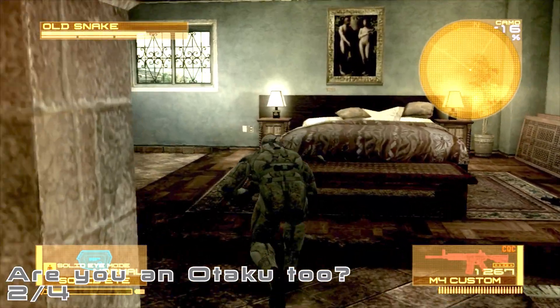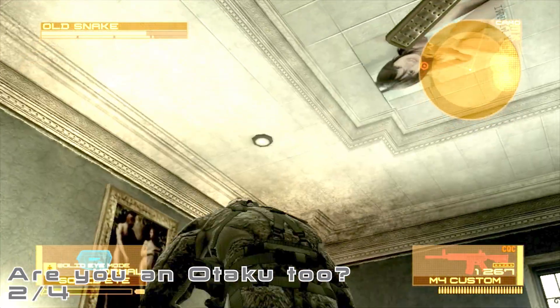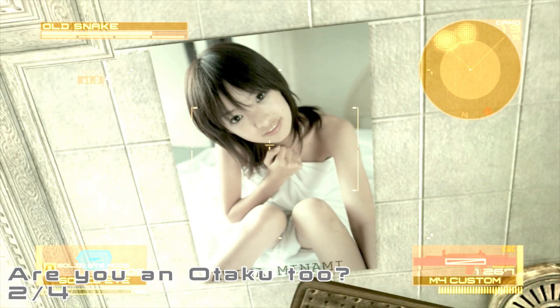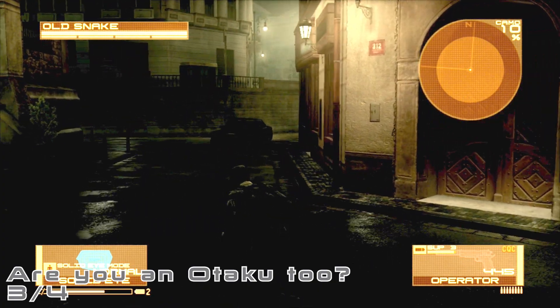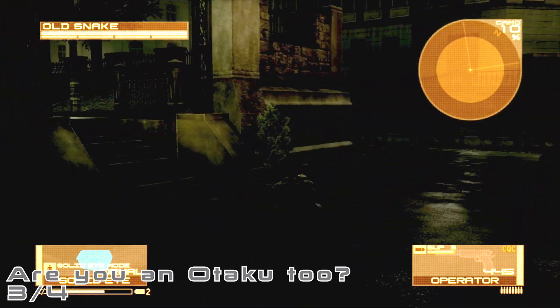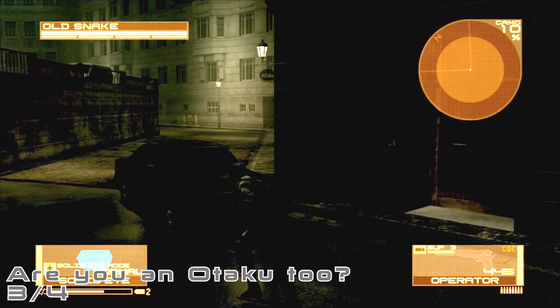Upstairs we can find the second poster above the bed. In Act 3, in the first area after the park, on the right side you can find the poster on a wall.